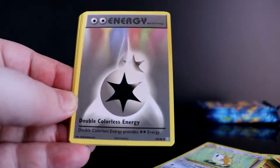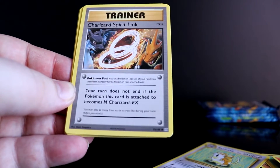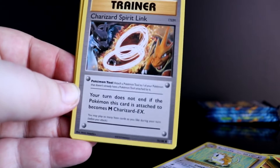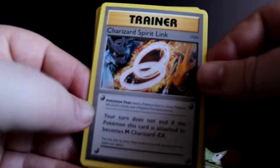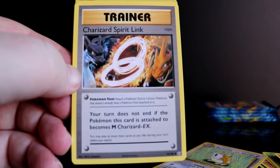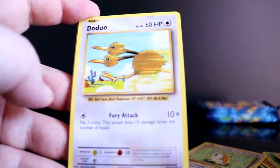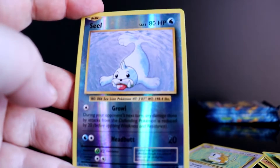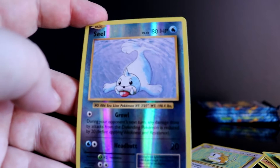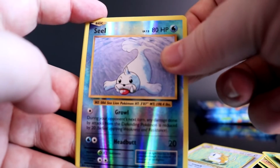We got a Nidoran. Oh, Colorless Energy — I'll take that, that's the first one I've got. And boom — I think that's the last Spirit Link we need! Oh my god, look at this artwork, dude — that is so dope, that just looks amazing. I'm super excited! Machop, Weedle, Doduo, Staryu, Onyx — reverse holo Seel. Please, Pokemon gods, let this be the hollow Charizard.